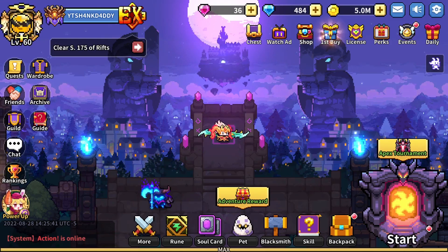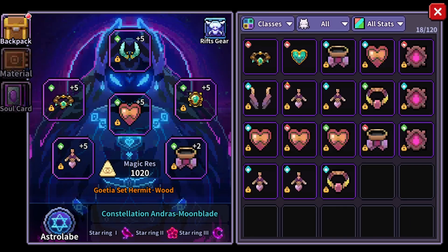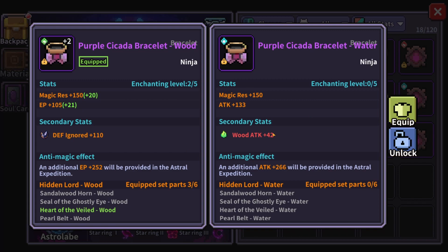For astral gear, we didn't really upgrade unfortunately this week. I didn't get a single wood piece all week — the two ninja packs from the astral shop and both normal and hard mode Star Veil runs, and no green pieces in any of those. I feel like the game should give you a higher chance to get astral gear pieces matching your highest energy type. If you have more wood energy, the game should give you more wood pieces. I did keep one water piece because it has mythic wood attack as a stat.